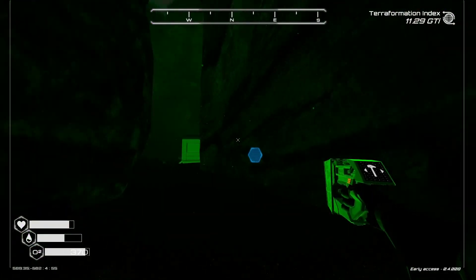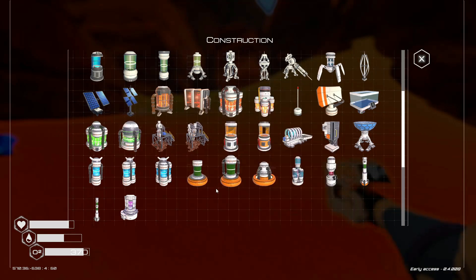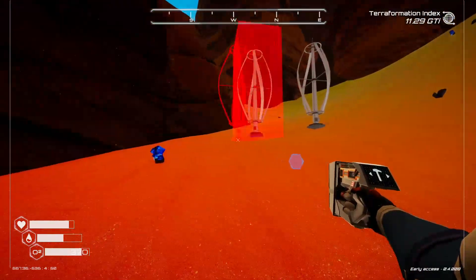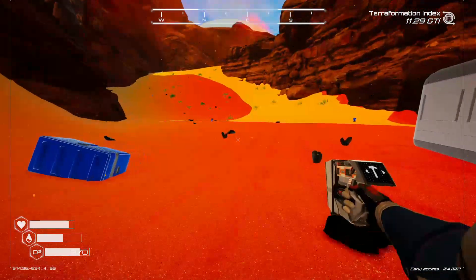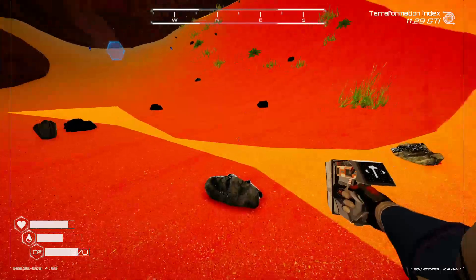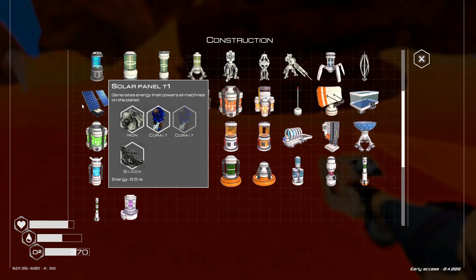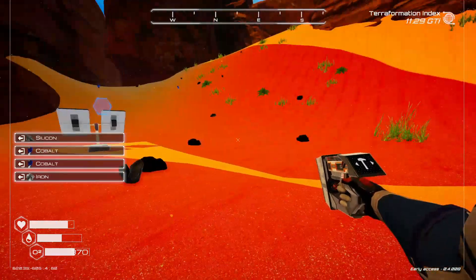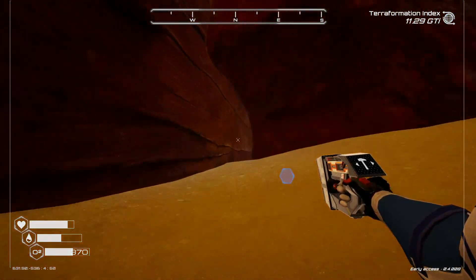There goes our plan for exploring unless I can build some solar panels — I'm going to need aluminum. I can build some wind turbines, but that's probably not going to get our power back online. I think we would need like a hundred of those. And our only aluminum is back at base. Let's try one little solar panel — that's probably not going to do it. Nope. The heck with the exploring, then — we've got to get all our power back online.